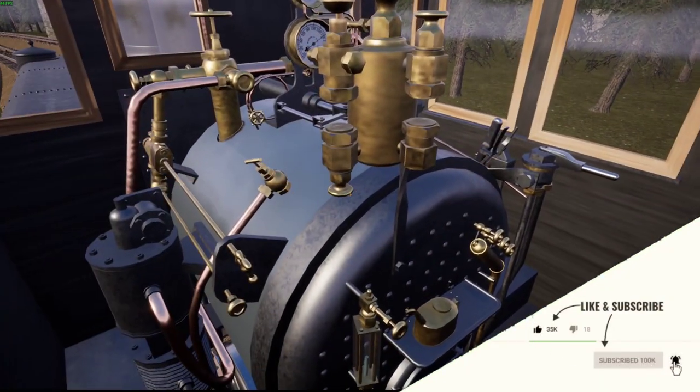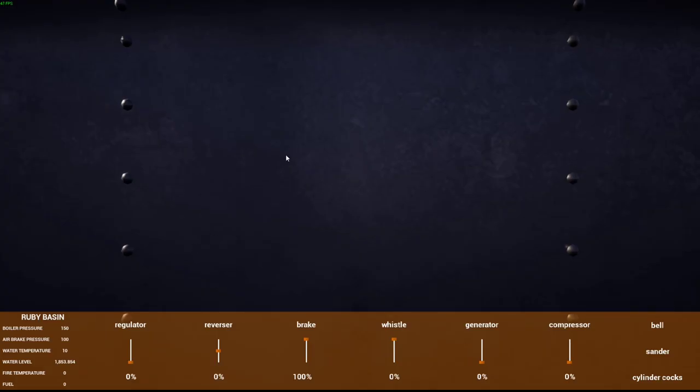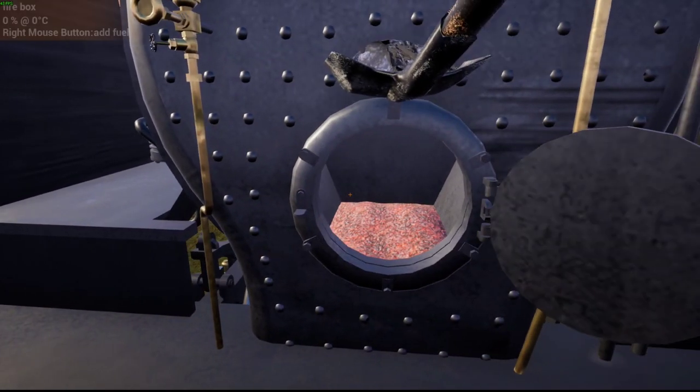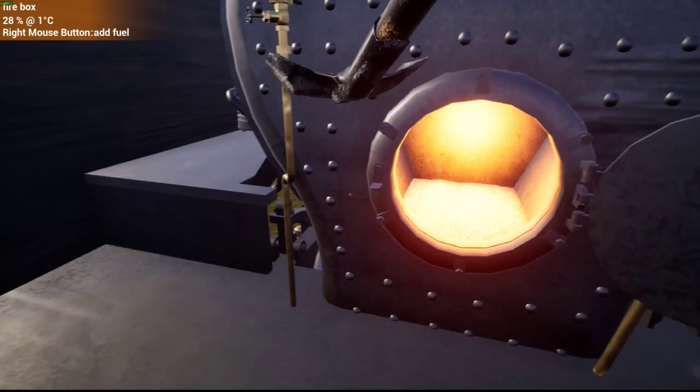We are going to be driving the — let's see — I can't push F anymore — the Ruby Basin. Ruby Basin is a tank engine, I just bought it earlier, and it's out of fuel. So I'm going to put the coal in quickly, because it runs on coal.